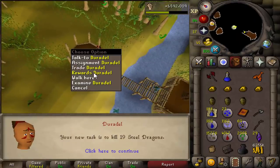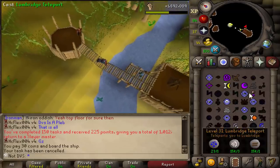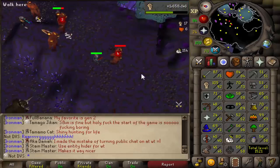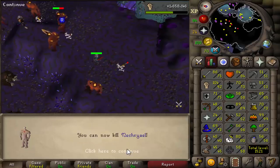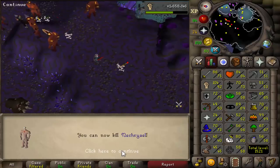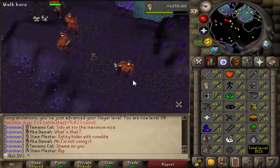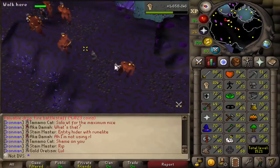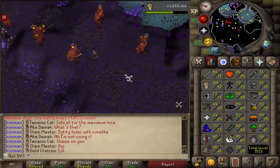I got steel dragon next, so I'm under a thousand points again, but then I snagged a kalphite task — which other than ankous is pretty much the fastest task you can get. Level 80 slayer — I can now get necreal tasks. These are basically the best slayer monster in the game: insane amount of seeds, a bunch of alchs, about 300–400k GP per hour. The only thing that sucks is they changed the drop table since I last did them on my other iron man account.